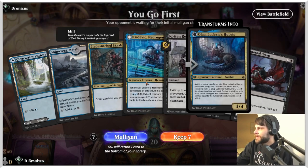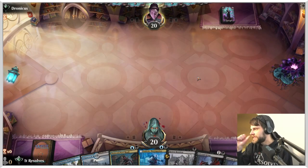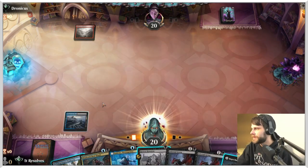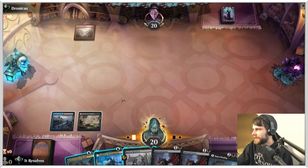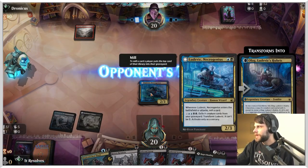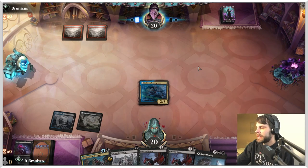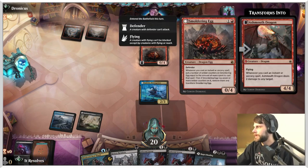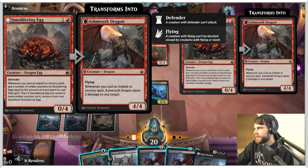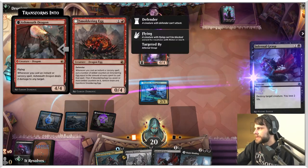Here we are for game number one. This is a keepable hand — very removal heavy, but I think that's okay. We have the Scab and Necrogenius as well as the Reunion here. We'll lead on the marsh solely because we can't guarantee it comes in untapped. We'll lean on black as much as we can. I'll get Necrogenius going — we've already got a creature milled with it, which gives us a Rotten Reunion opportunity. There's some synergy there.